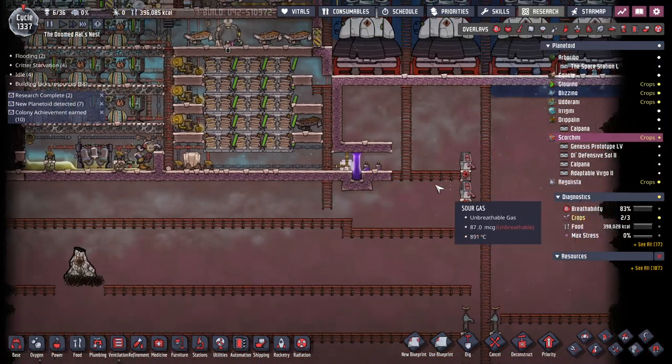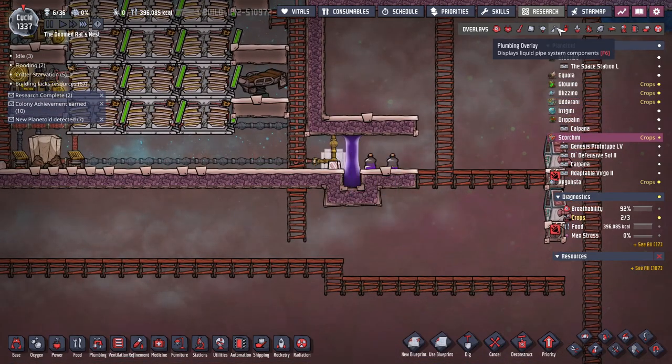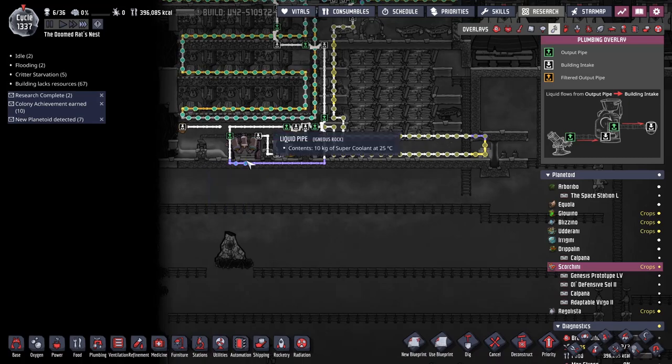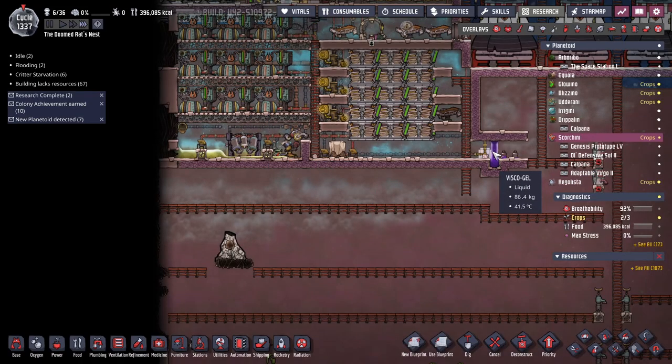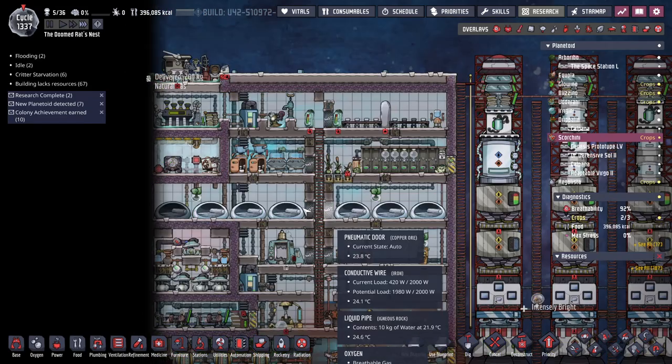It was so hot over here that I put in this temp shift plate. And this is just polluted water coming from my generators to keep it from vaporizing. Otherwise it's a perfectly normal little base.